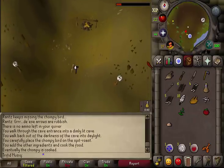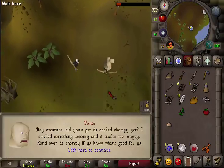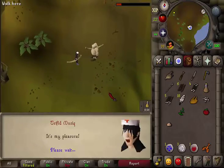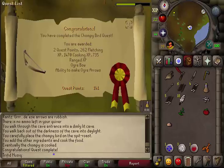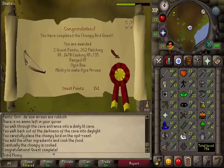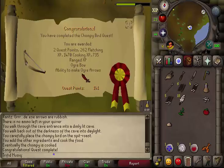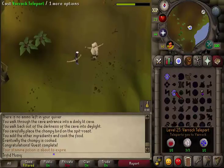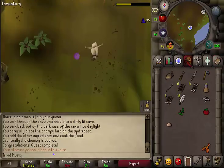Go back south and talk to Rantz, skip through the dialogue, and congratulations — you've completed the Big Chompy Bird Hunting quest! You are awarded 2 quest points, 262 Fletching XP, 1070 Cooking XP, and 735 Ranged XP. You are also now able to make ogre arrows and you have received an ogre bow. Hopefully this guide helped — subscribe, rate, and comment. Thanks, bye!